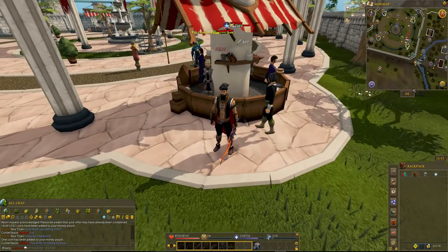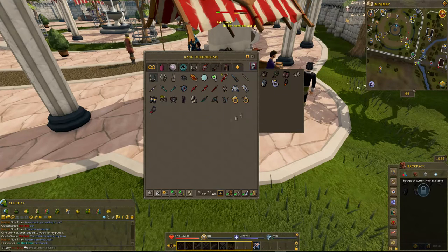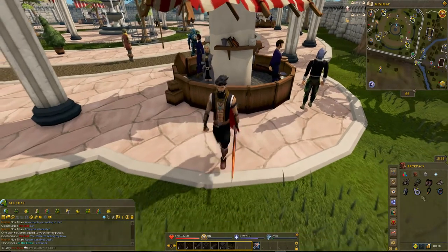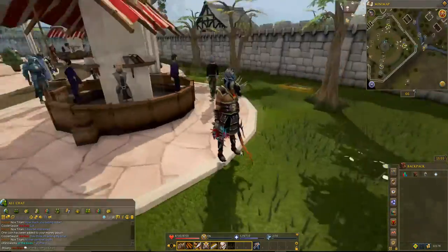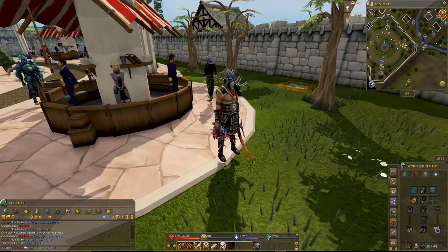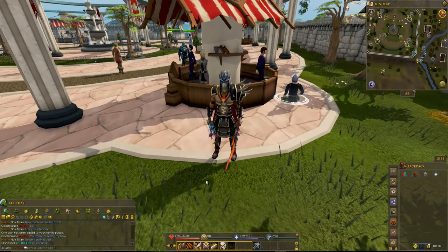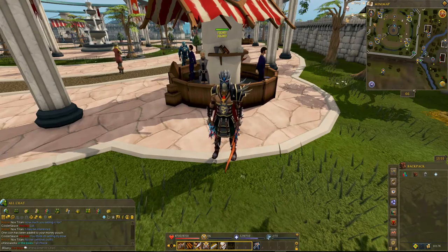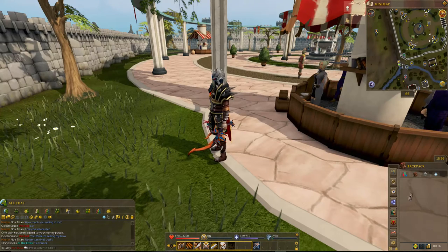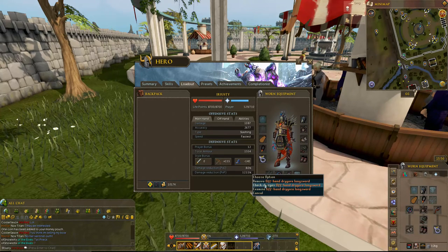Let's see how it looks with the armor on. We're going to go with the Bandos, and we're going to have our whip as well — the vined whip, which looks pretty sexy in my opinion. That looks pretty dang good — Drygore nice! I am mighty. Eventually I will have the Drygore longsword on the other hand, but for now I think the whip is the best choice. It's the fastest and I've always loved the whip.